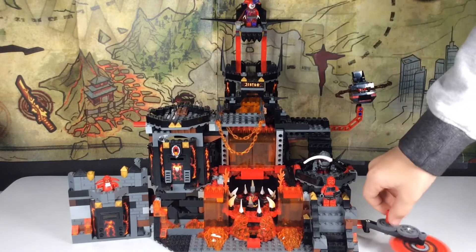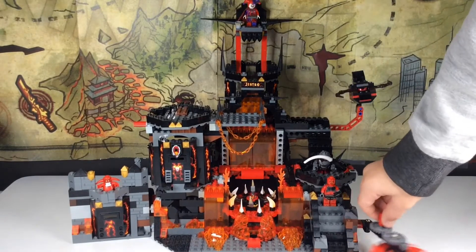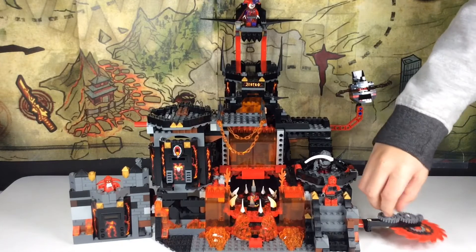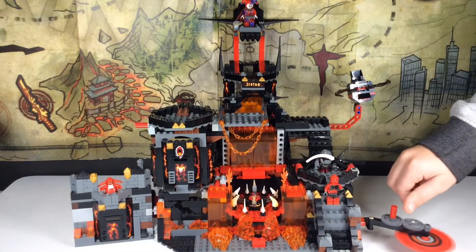Over here we have a spinning saw. You spin this mechanism over here and it spins, blocking any intruders from coming in the entrance. This is very cool.